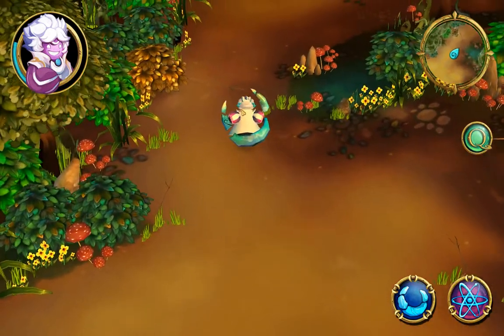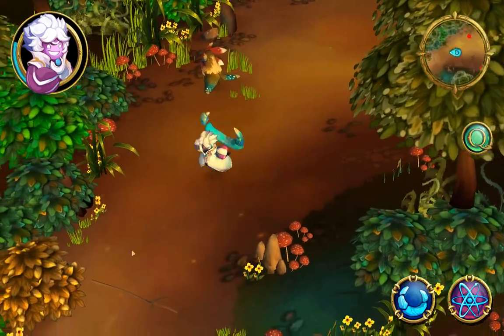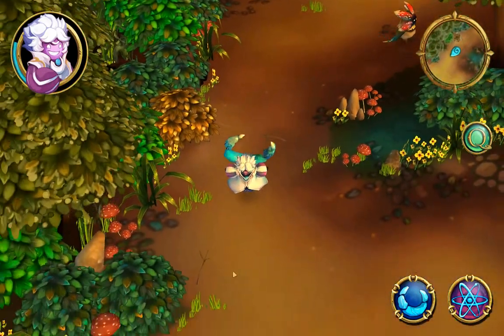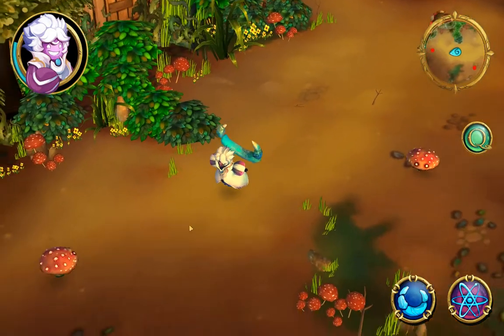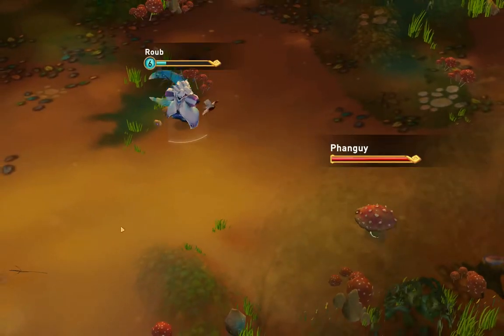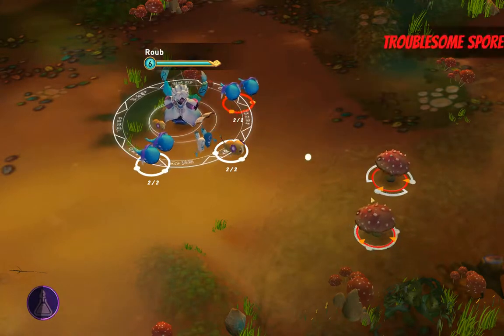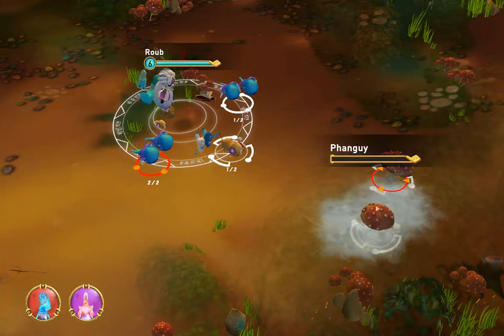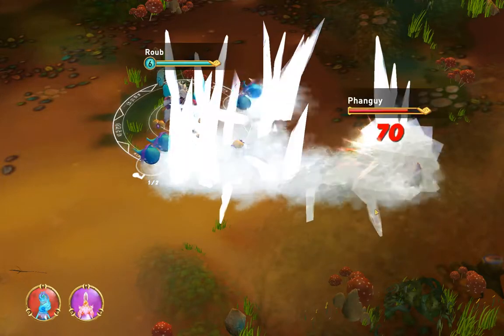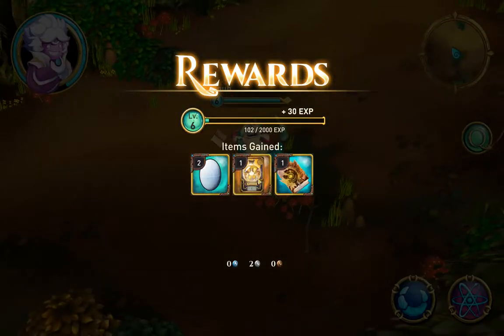So let's see if we can collect some more elements and stuff. Let's go back and fight one of these easier ones so we can have a chance to heal up. We better heal ourselves up here real quick. Got a card — that's a potassium card, the K card. And it looks like some kind of accessory type thing.